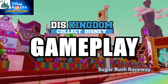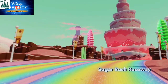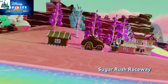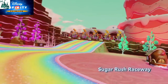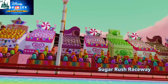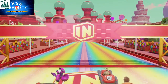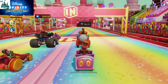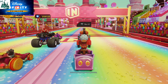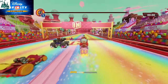What's up everyone, Roger here from DizKingdom.com. I've just got the mail and had to unbox the new Alice Through the Looking Glass figures. I kind of want to do a little bit of gameplay — he is a Toybox-only character, which means you've only got a few options: you've got Speedway and Toybox Takeover. So I thought, since we've got an Alice in Wonderland Caterpillar figure, why not use him in this one.